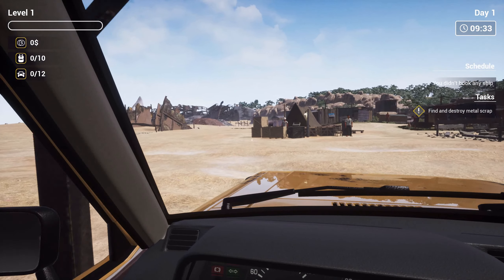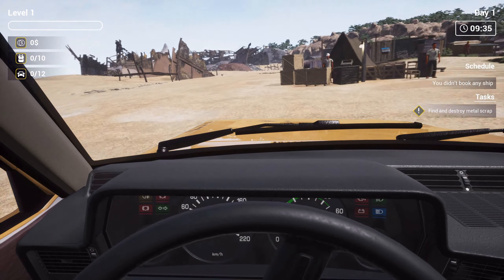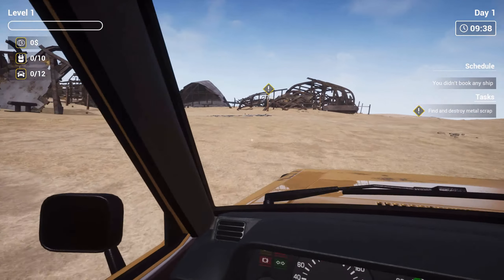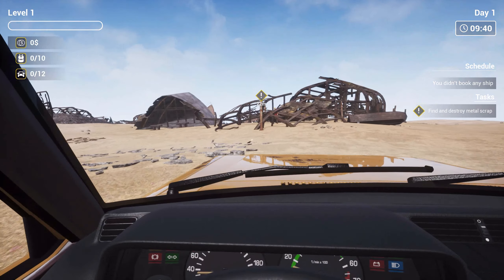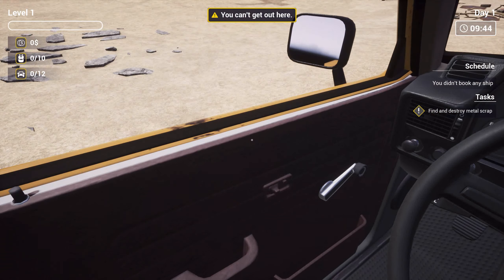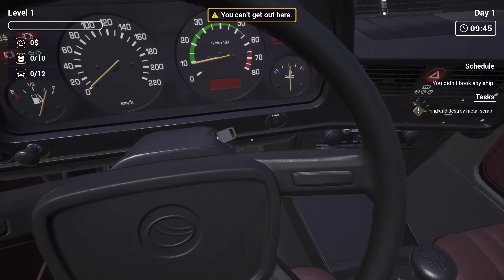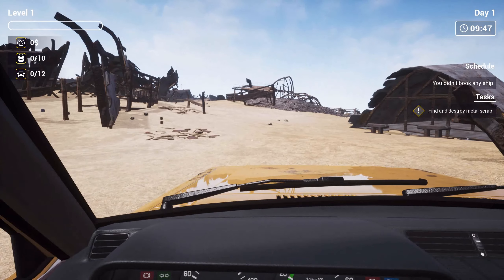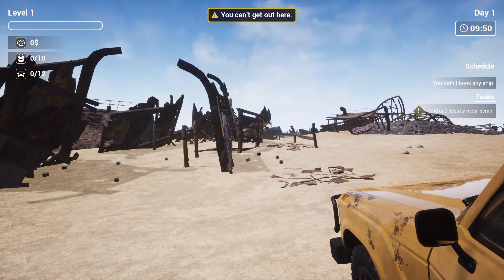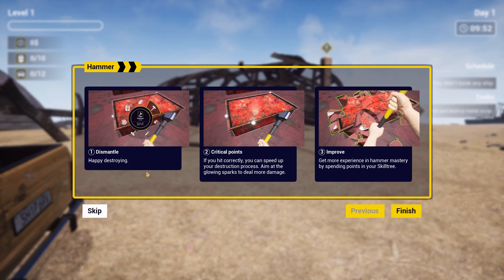So where are we going? I have no idea. It's actually telling us where to go. Find and destroy metal scrap. You can't get out here — why not? Can I get out now? There we go. I guess I was too close to the area. Happy destroying.